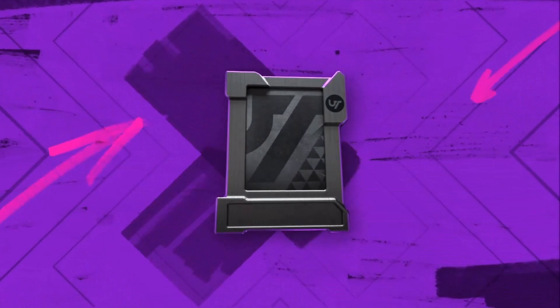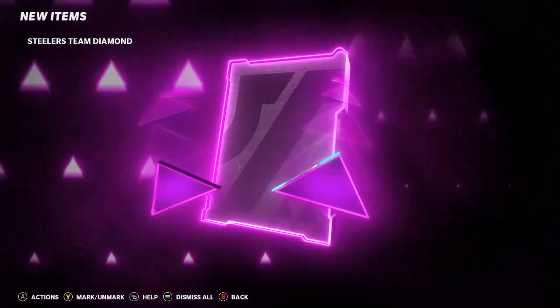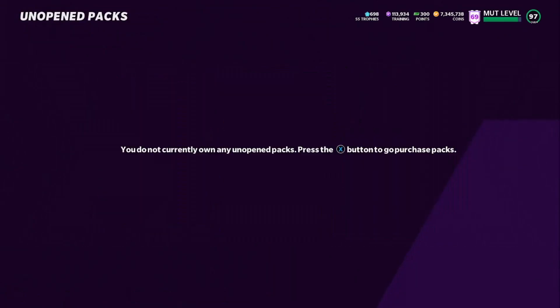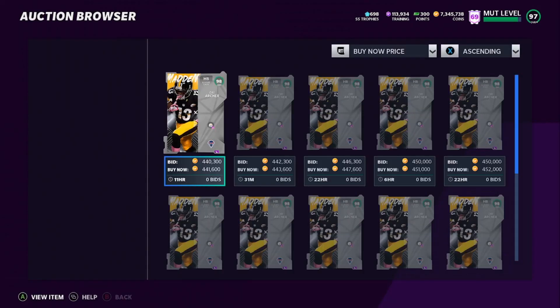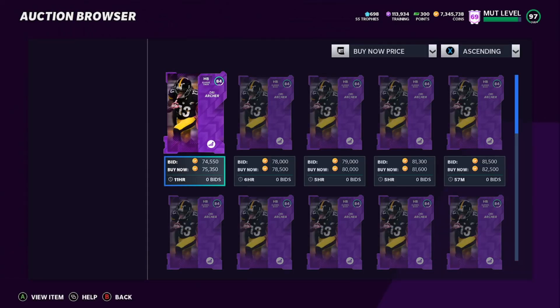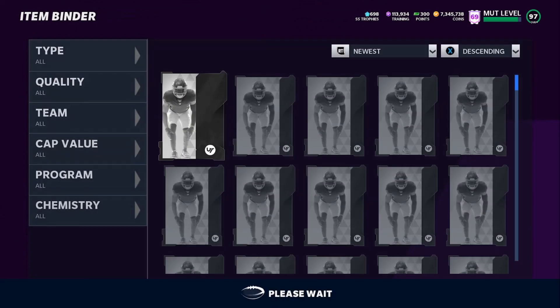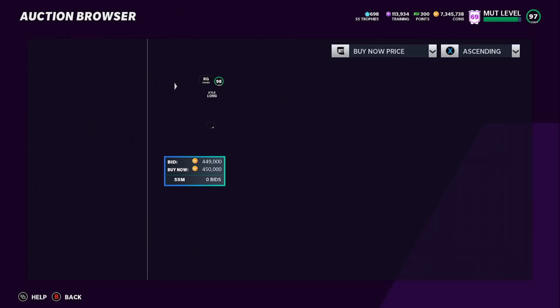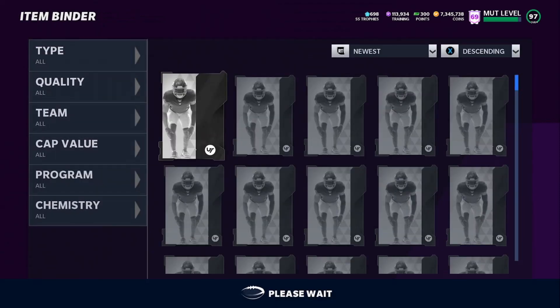We'll open up these team diamonds and see how much profit we totally made. We got Kyle Long 98 and the 84. And then Steelers team diamond — we have the Dree Archer 84 and the Dree Archer 98. Let's go ahead and see what these two cards are going for. Dree Archer is going for 440,000 coins. The 85 is going for 75,000 coins — so that's another 500K we can sell back. Kyle Long is going for 110,000 coins — that's like 600,000 coins. And this one is going for 450,000 coins — so another million coins total. Plus we still got 113,000 training.